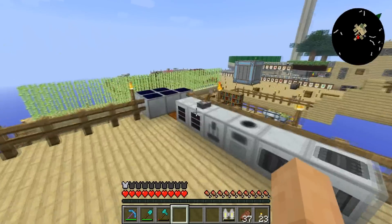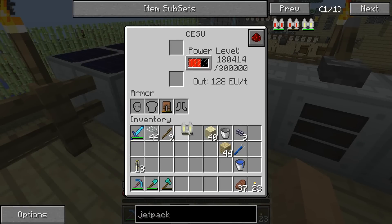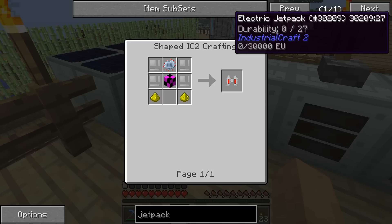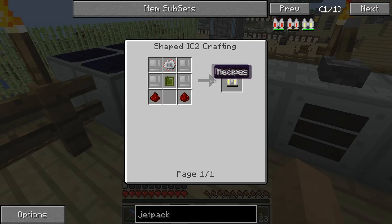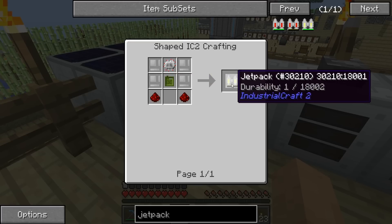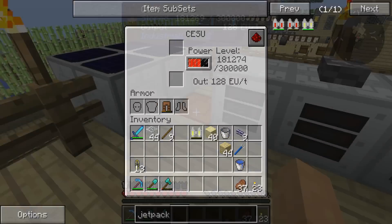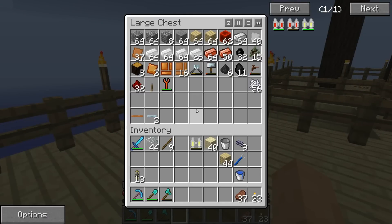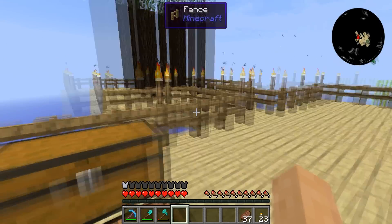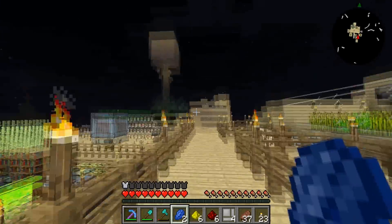Well, not yet. So this guy here — how do you charge it? I didn't build the wrong one, did I? This is the recipe, right? Uh-oh. I probably can't charge it in this. Oh no, how do I charge it? Interesting dilemma. Let me be right back. So it is the case that I built the wrong jetpack. Whoopsies.